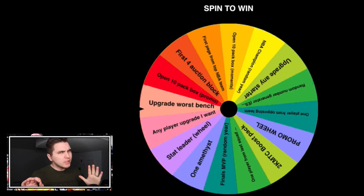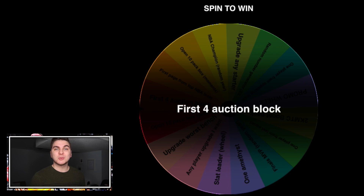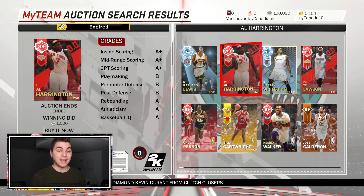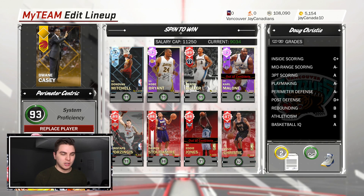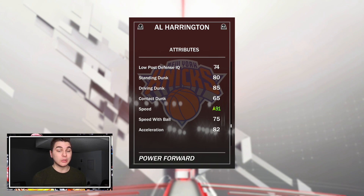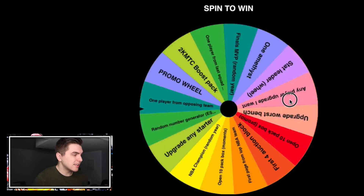We'll settle for the ultimate challenge next time. Two normal spins — first one: first four auction block. Dang it, I really gotta take this one off the wheel. Something better than a ruby, come on. Amethyst — are you kidding me? Richard Lewis? Okay, but honestly this Al Harrington — I used him yesterday, he's literally a beast with a certain shoe on him. Speed and ball control. I'm putting Al Harrington at the end of the bench. He's got 88 ball control and 91 speed — a speed-boosting power forward who can shoot.